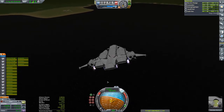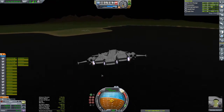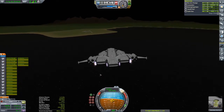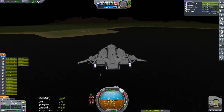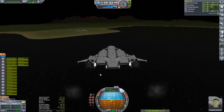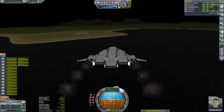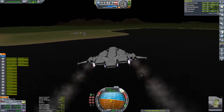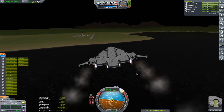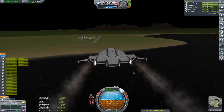There would normally be a fuel station set up at the end of the runway in the direction I'm facing right now, but on this particular save I don't have one — this is just my sandbox save. This particular vessel costs one and a half million credits to launch, so it's not cheap, but it is 100% reusable. All I have to do is land, then there would normally be a fuel station there.